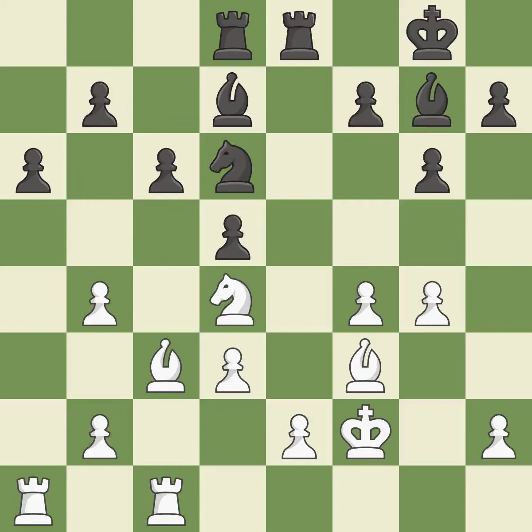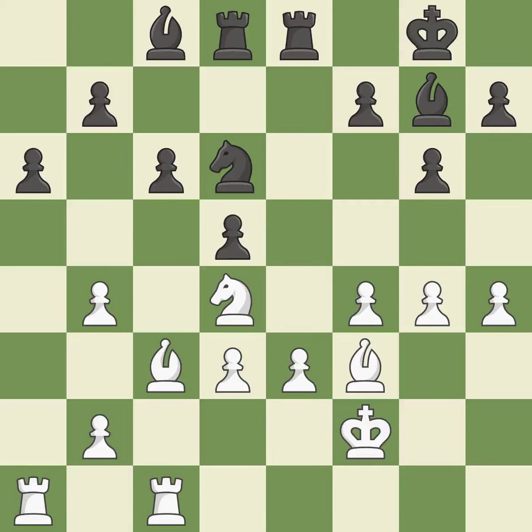This develops the bishop and gives it scope on the long diagonal — good. This is not the right idea — an inaccuracy. The best choice is this one — ideal. Perfectly on point — ideal. That is a logical response — quite good. On the file, the rooks are strategically doubled and forcefully combined.